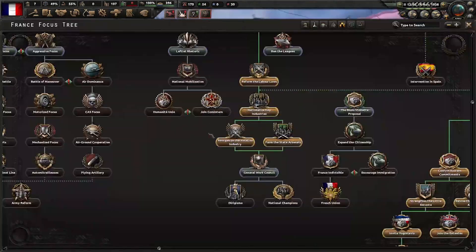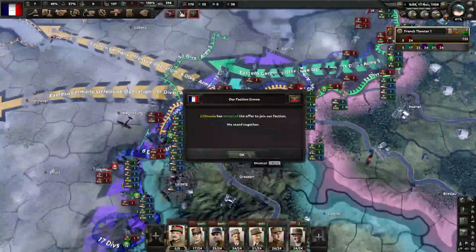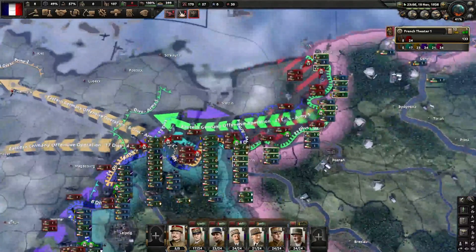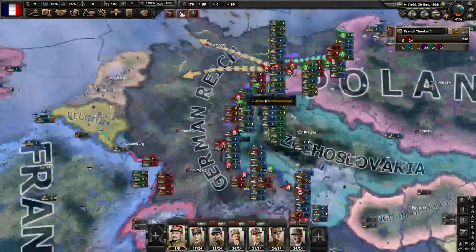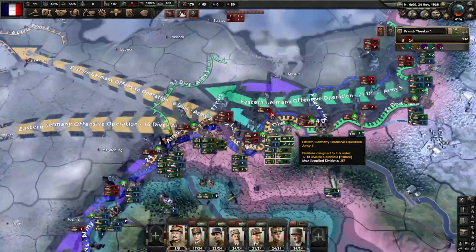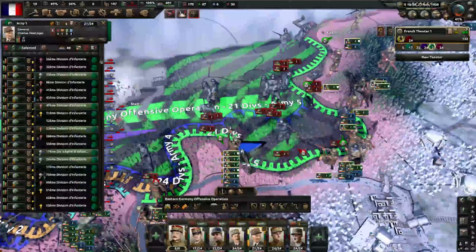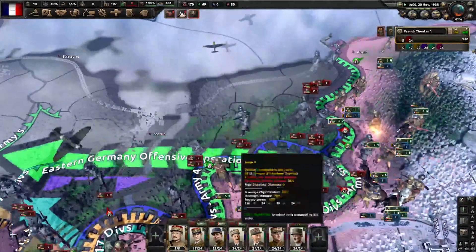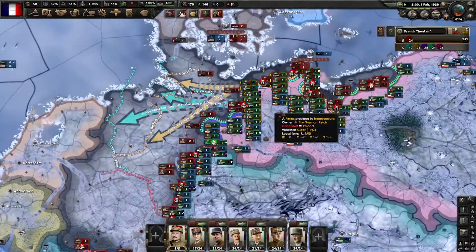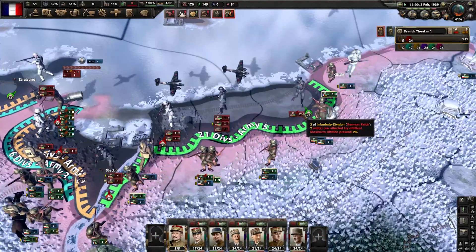Push, and push. And Lithuania has now joined our faction, even though I didn't invite them. Germany has declared war on them. Berlin has fallen — that happened a while ago. Push through here. This is just an encirclement waiting to happen. It's January 30th and we are about to destroy all of these divisions. They don't even have a proper port — there are a lot of divisions here.